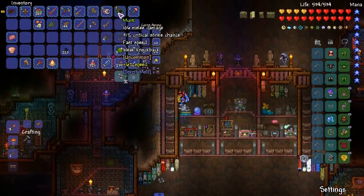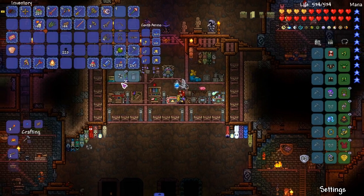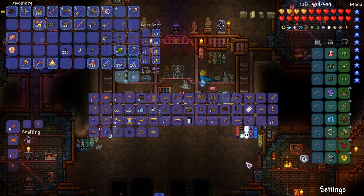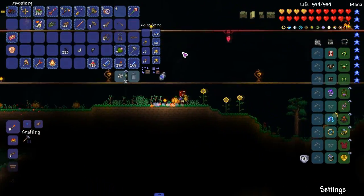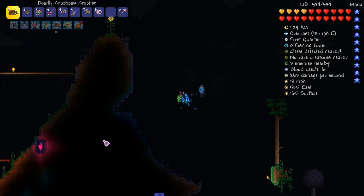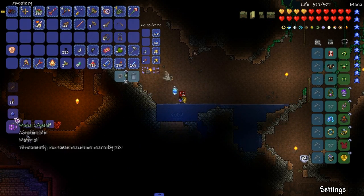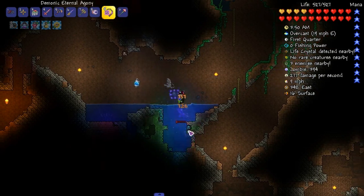Green explosions — it's not seeming like it does too much, just a good yo-yo with long reach. Dark matter — we can make something out of the Yin-Yang stuff at the Demon Altar. Let's do this real quick. I got another chainsaw on me for some reason. Corruption is getting close. Let's craft this — Eternal Agony. It better be godly. Wow, it's just a flail.